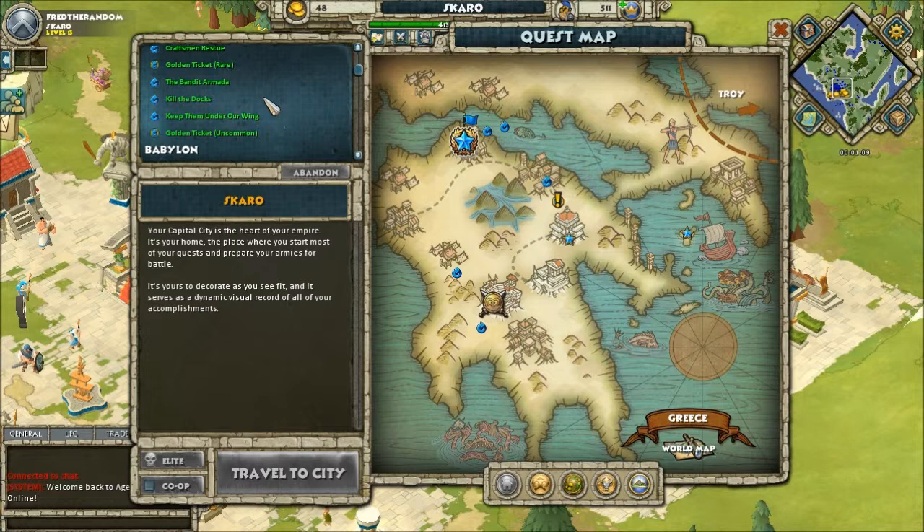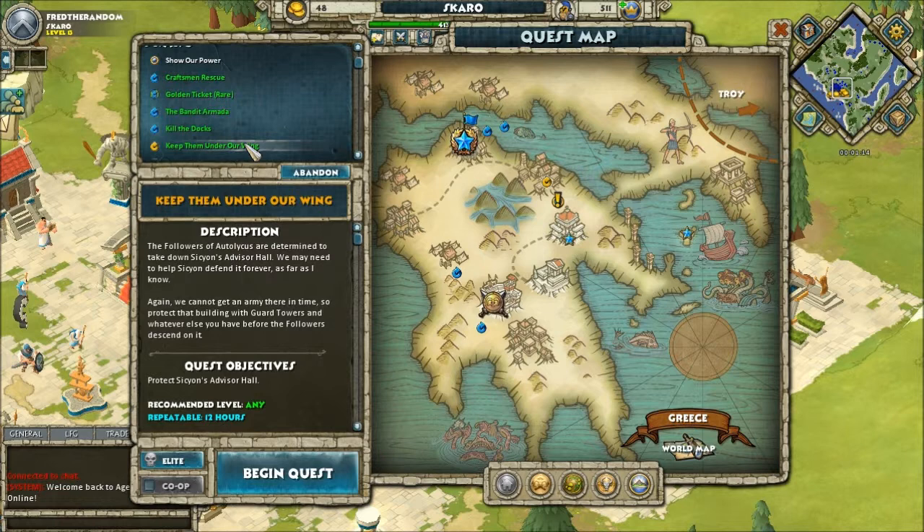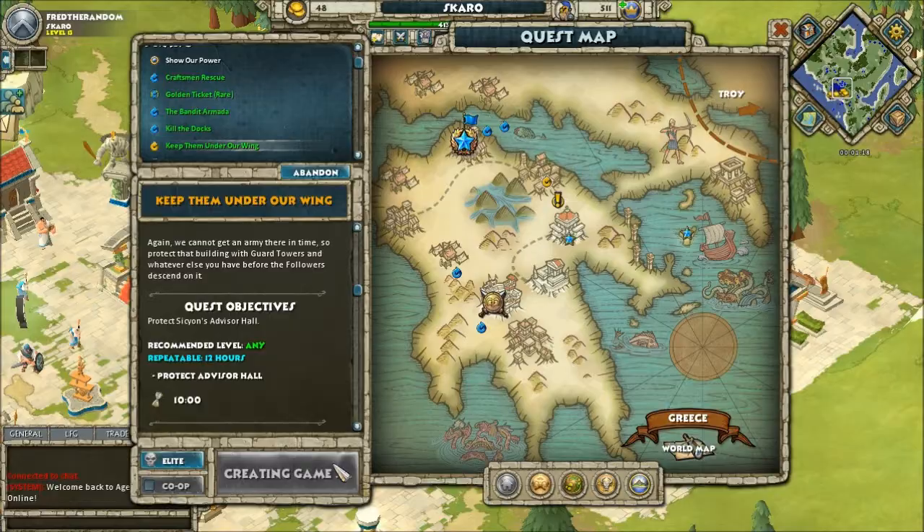The quest I'm going to be doing is called 'Keep Them Under Our Wing.' The idea is to protect the advisor hall and I'm given 10 minutes to do so. It's a repeatable 12-hour quest.